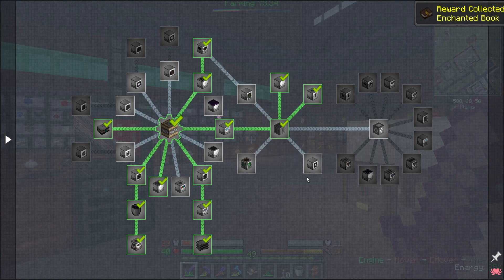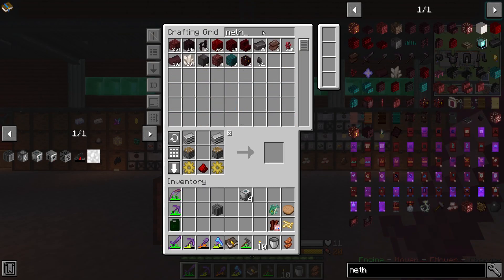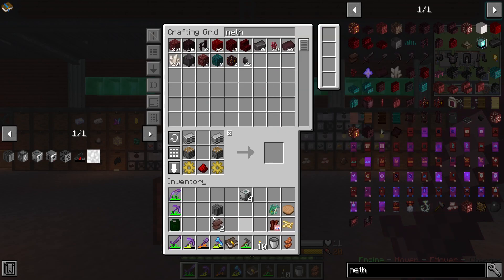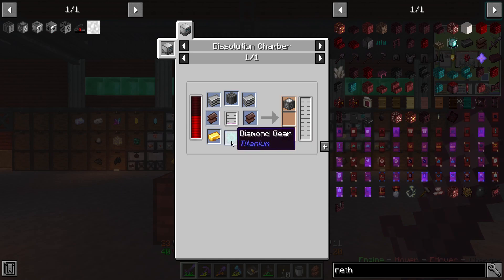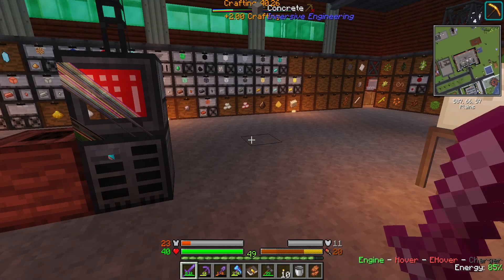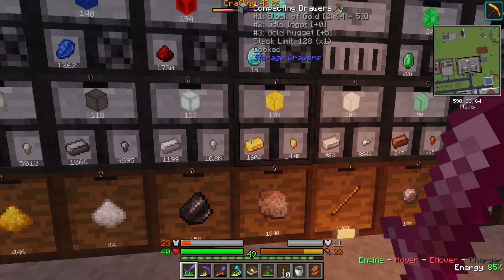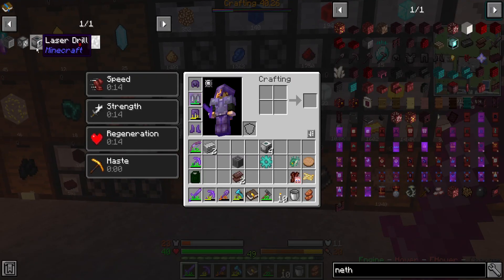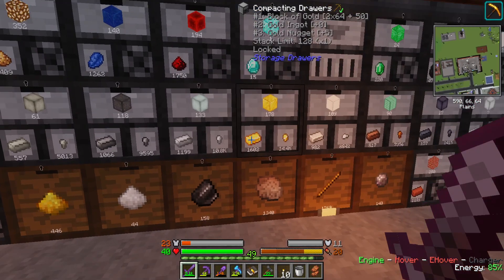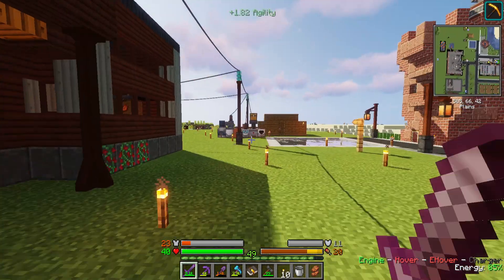I have two netherite scraps left — awesome. This thing takes two scraps, another golden gear, and another diamond gear. I want to say it was gold — yeah, it's gold. So effectively about half of a netherite ingot goes into this thing.